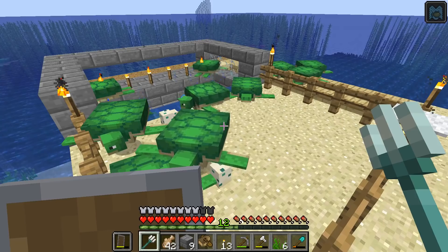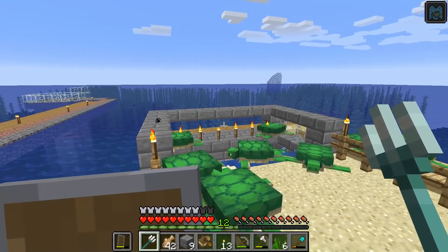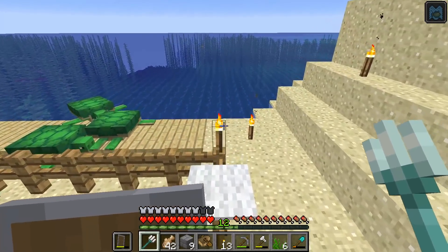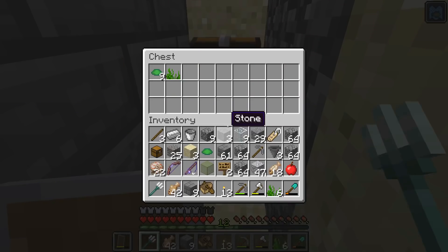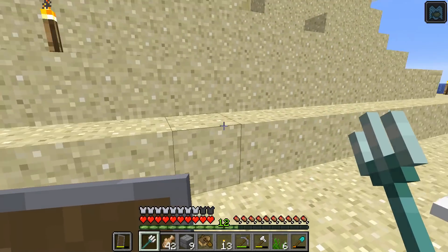I am back at the turtle farm and as you can see it is doing quite well — we've got lots of adult turtles. We built some glass on the sides and made one other small improvement: we moved the chest out from underneath and put it right here. You can see it's collecting things quite nicely. This is the turtle farm slash scute farm turtle sanctuary done.